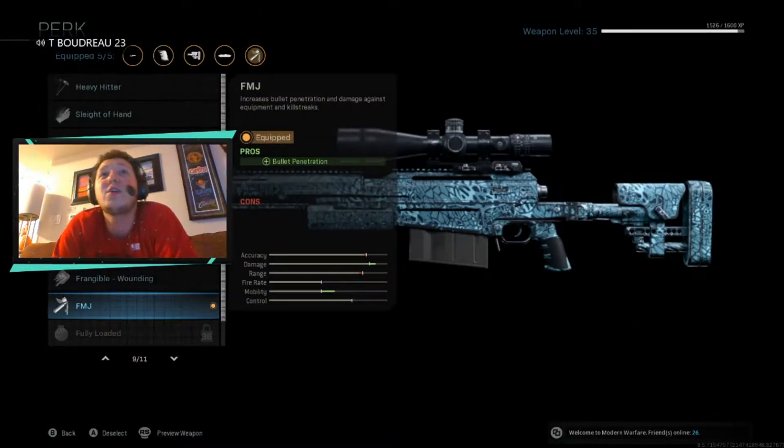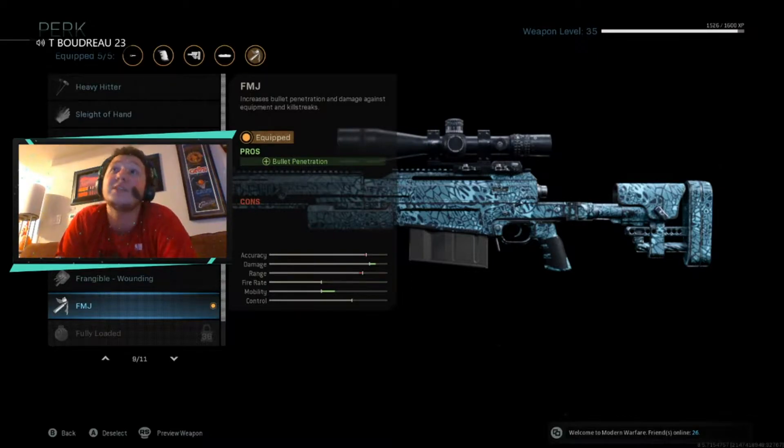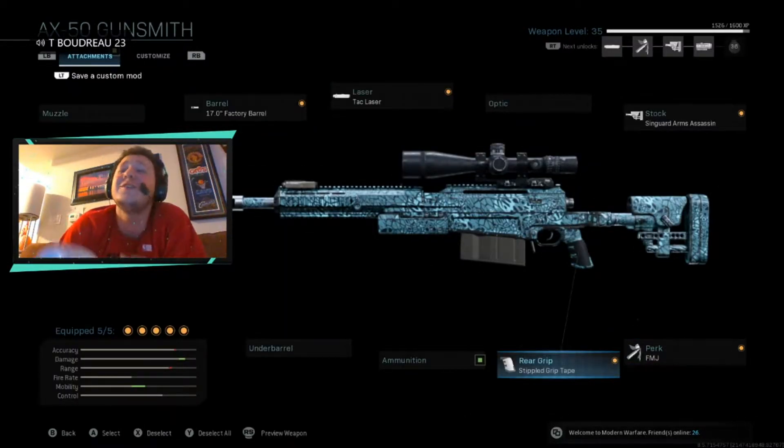I use FMJ for bullet penetration because I do try to go for clips — I'm shooting through walls a lot. You can see people's guns sticking out of windows and a lot of snipers on this game give up their position by being too close to the window. You want to be a little bit back so nobody can see you. I will just shoot through that wall and hit you — I've done it so many times on this Call of Duty.